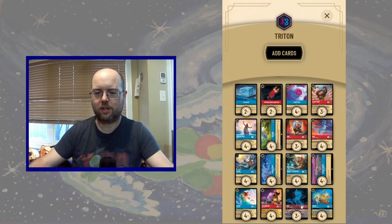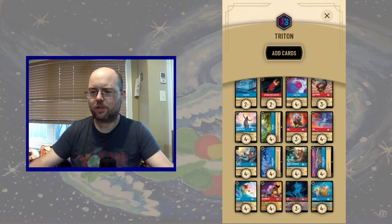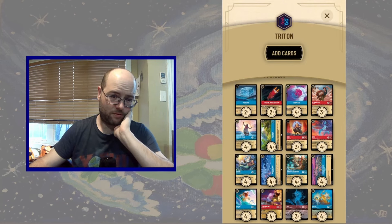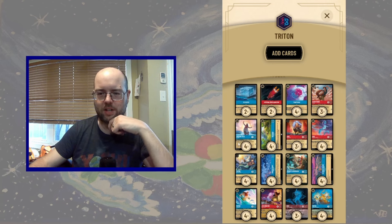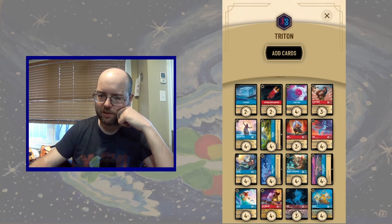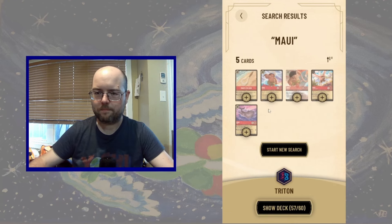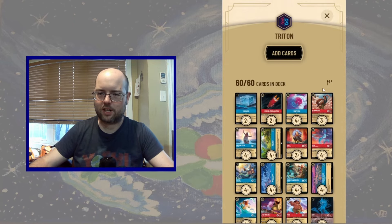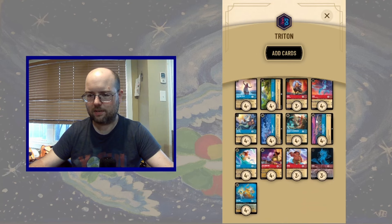We have about as much card draw as we can hope for. We have the Sisu payoff, our locations, and solid two-drops. We can use another five-drop or higher, and honestly I'd like a bit more removal, so we're going to add Maui — three copies to complete the deck list. Maui synergizes with Flynn, gives us removal, is a high-costed inkable, and I think it rounds out the list nicely.